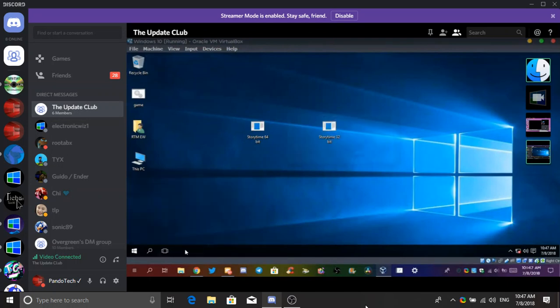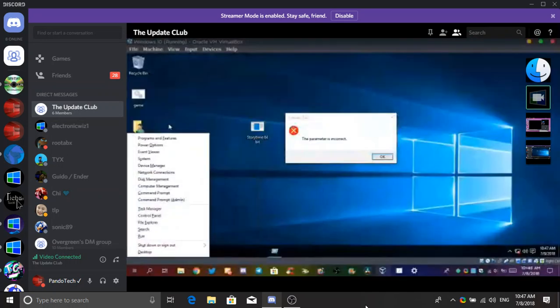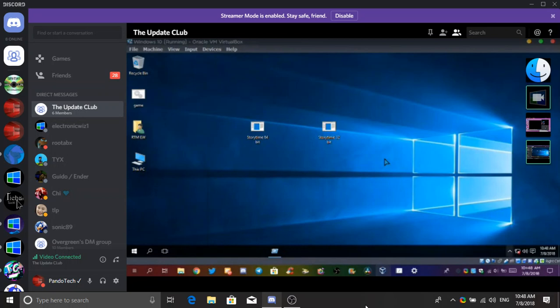You see that run box? Try pressing Windows and I to open Settings. Oh, that's nice. Look at that on the taskbar. Windows E. Windows and all the keys — the parameter is incorrect. Command prompt, admin. You need a new app to open gaming overlay.